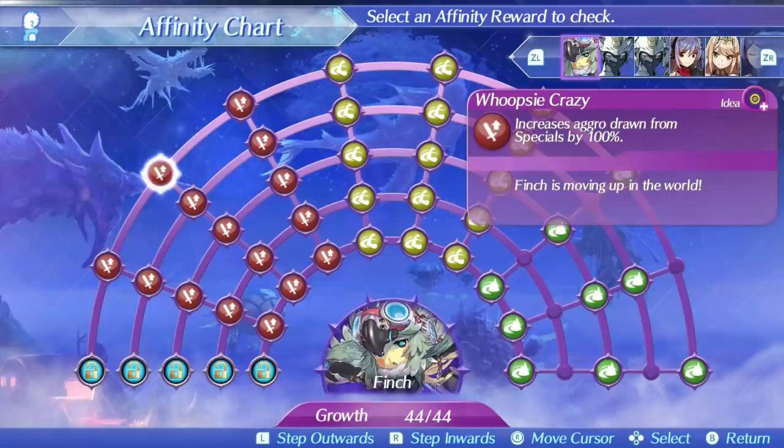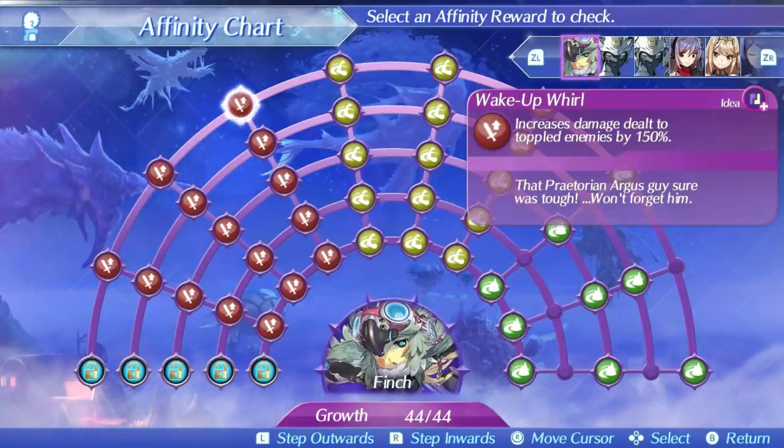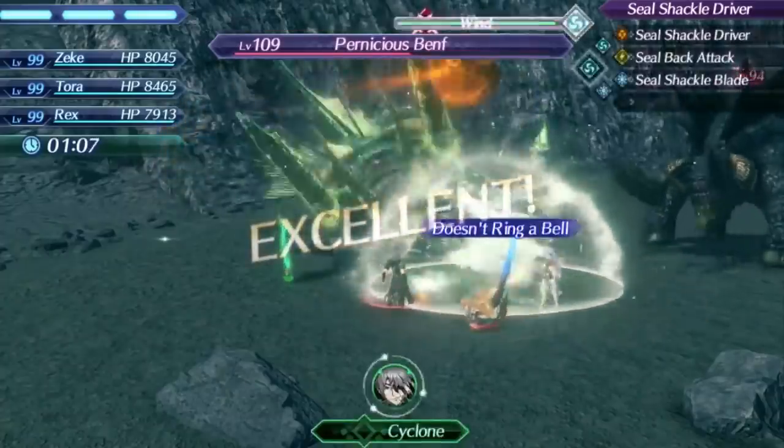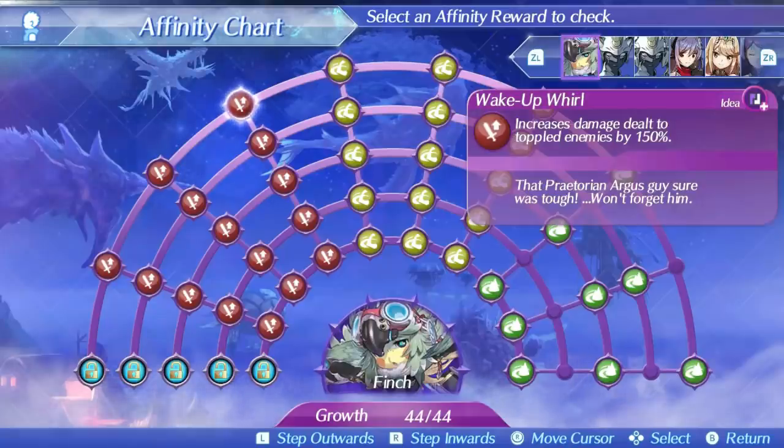Finch's level 3 special is Wake Up Whirl, which is probably the special I'd recommend using the most. It's only single hit, but it's at least average in speed and has a good area of effect radius, as well as a useful bonus effect of increasing damage to toppled enemies. It has an above average damage ratio of 575 at level 1, 740 at level 5, and 782 at max affinity. This special can actually be pretty useful to try to squeeze any damage out of Finch that you can, and if you get lucky, you can even use the special twice in a row.